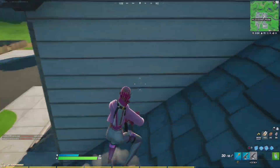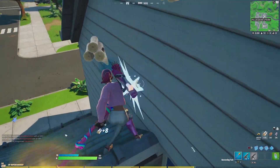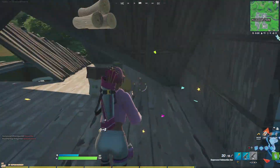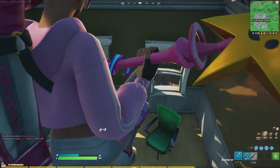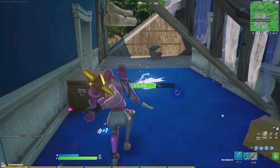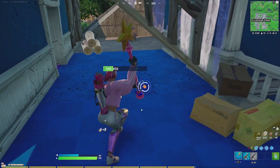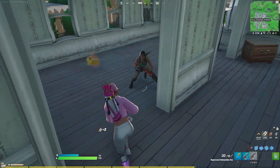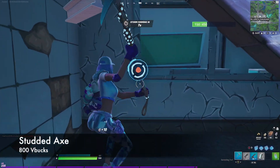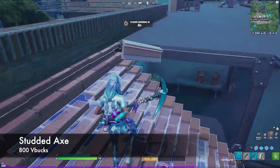Next is the Star Wand, which grew in popularity ever since it was released during Season 8. For some odd reason everybody's still using it even though it's been so many years since its release. The simple design with a very cool effect explains why people gravitate towards it. Personally I like using it with pink skins because it stands out better in that regard.